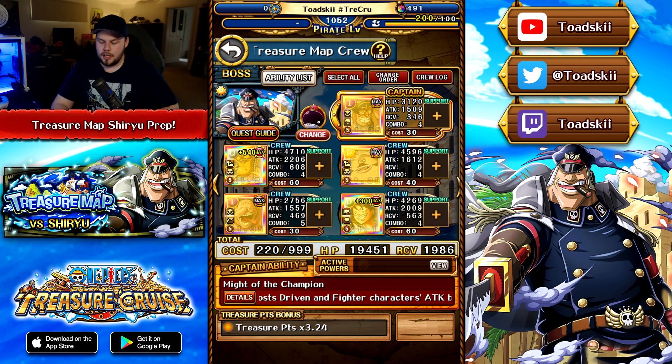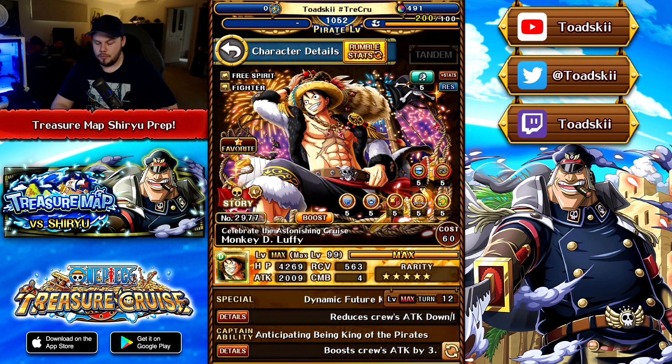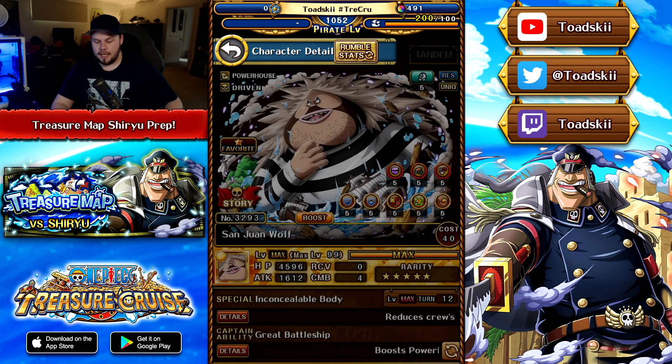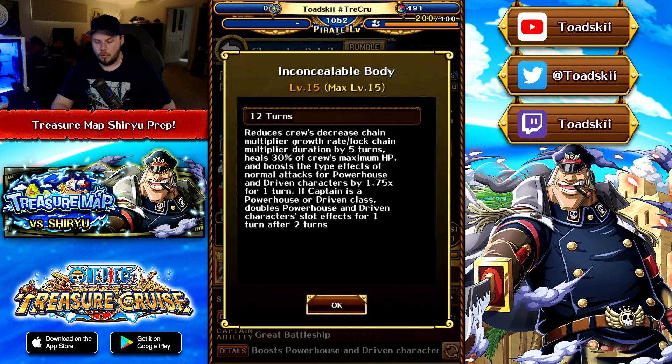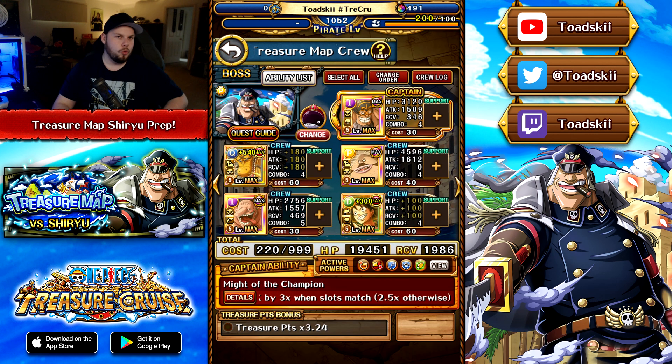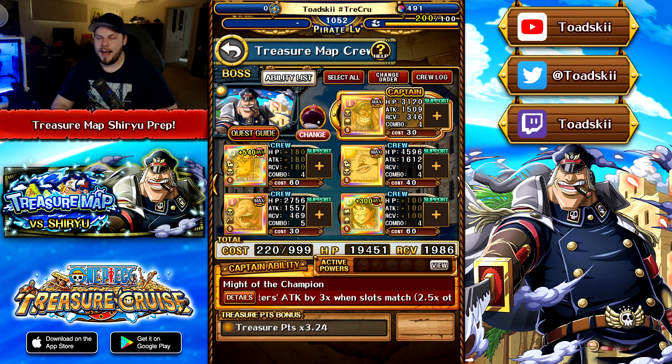Let's look at his PvP stats: INT, teammates, speed level 5, crit level 5, and special on 26 CT hitting enemies in a medium range for 1.7x, and then all enemies for attack down level 5. It's okay — probably not going to see that much play in PvP, as you're mainly going to be using him in regular content. Now let's go over to the Treasure Map crew and look at the breakdown of each boss and the free-to-play teams for each one.